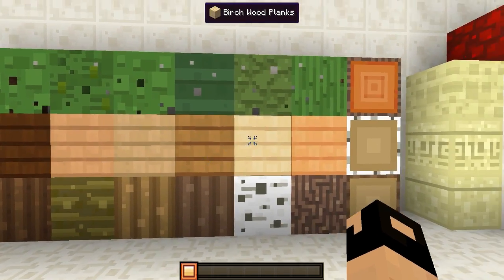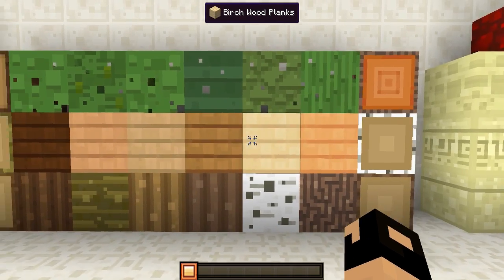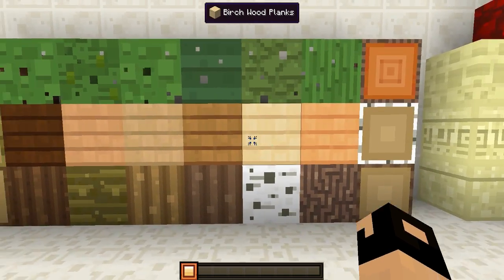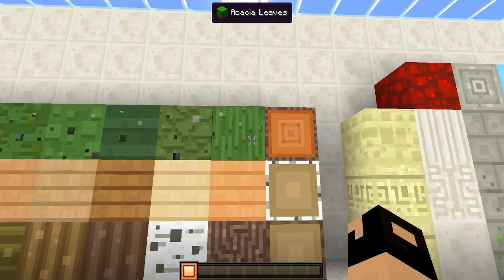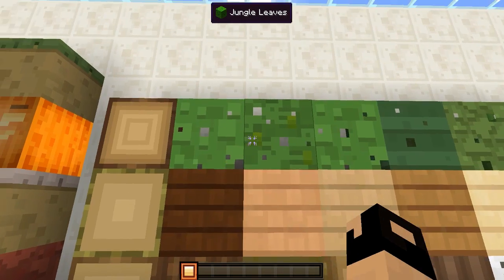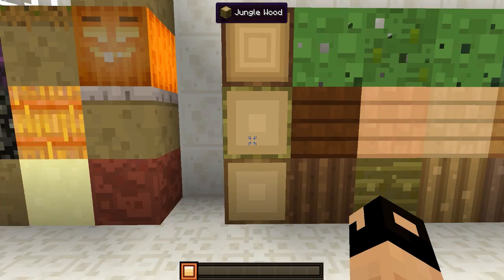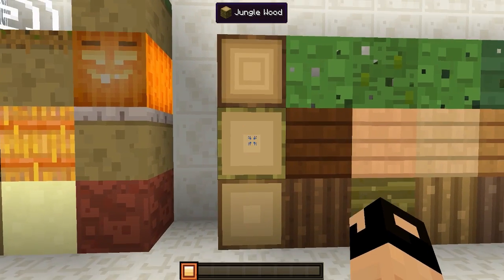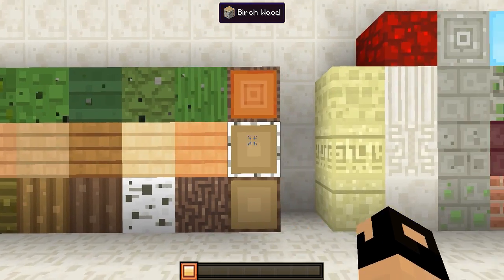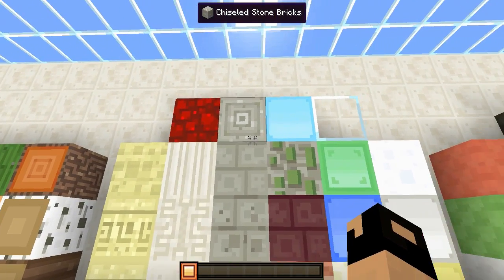Right over here we have all the different woods with their leaves. We got the dark oak, the jungle, and all that good stuff. These are the regular woods, down here we have the planks, and then we have all of the leaves right at top that go exactly with whatever wood it is. So for dark wood we got the dark wood leaves, and then we have what the wood looks like from the top side or bottom side.